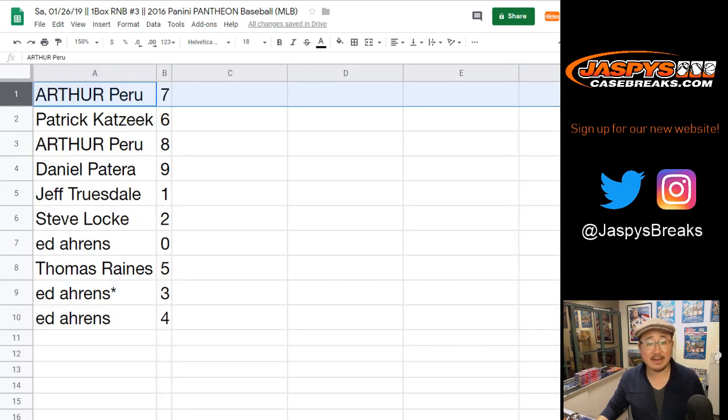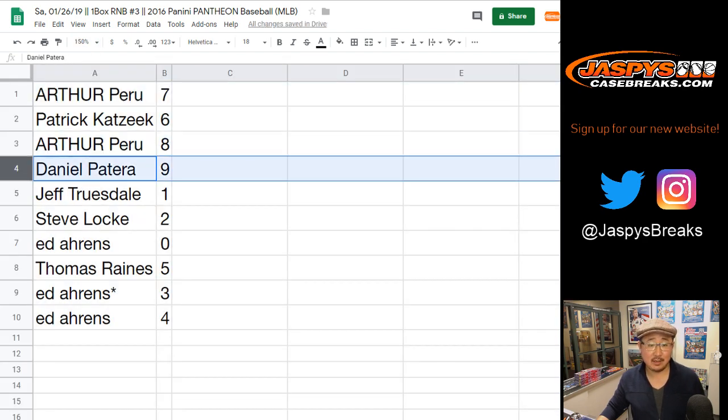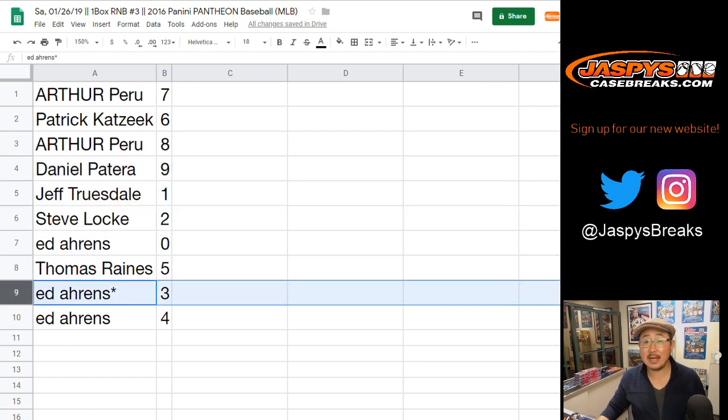Arthur, you've got seven. Patrick with six. Arthur, you have eight. Daniel with nine. Jeff with one. Steve with two. Ed with zero. Thomas with five. Ed, last spot mojo, three, and you have four.